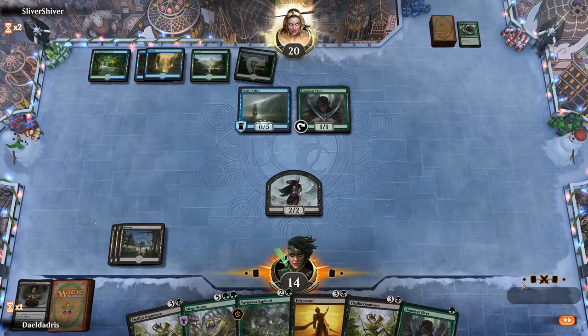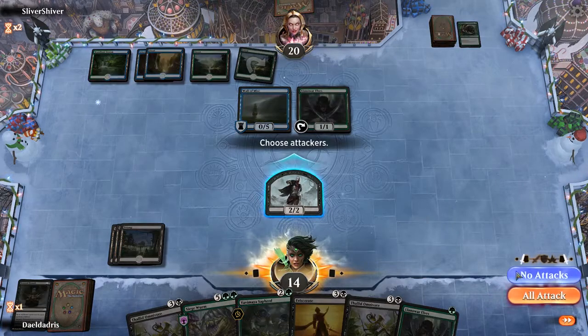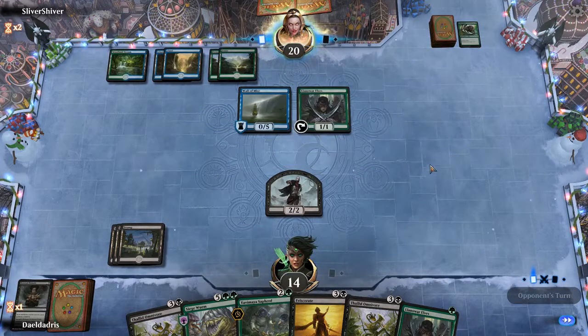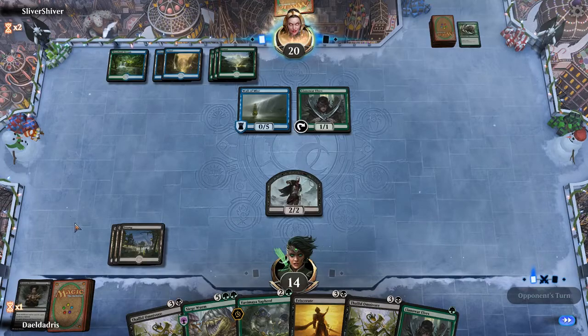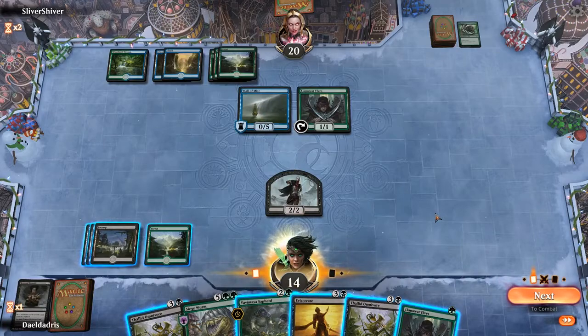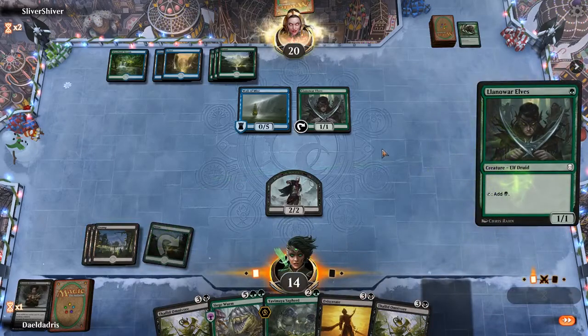So we have our Llanowar Elves but we don't draw any mana. This is just a classic example of your average MTG Arena gameplay. Opponent is at 6 mana, we are down at 3, and all our draws are Swamps. We can't do really much here. Fortunately for us they don't have any more creatures. Now we got our green mana, and here I kind of just want to go Llanowar Elves and pass the turn, because they don't have any threatening creatures.